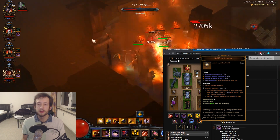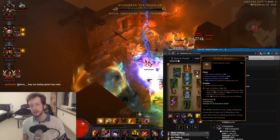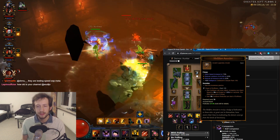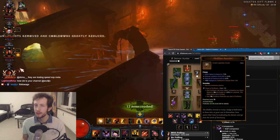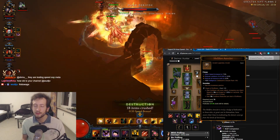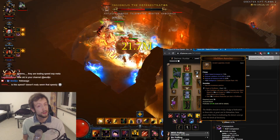The third gem is kind of up to you. I have Gogok here, which gives you a bit of extra attack speed, dodge, and cooldown — so it's overall a nice choice. You can also go with Esoteric if you feel extra squishy, but generally support demon hunter is extremely tanky. You have lots of toughness buffs and you should not really struggle very much.